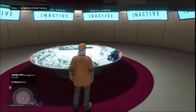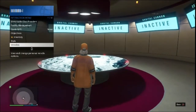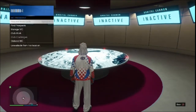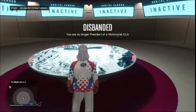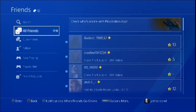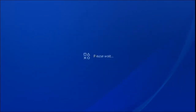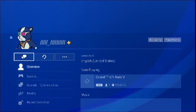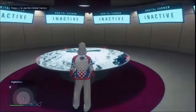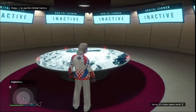Go to the orbital cannon and change your outfit to force save the game. You'll see a yellow circle on the right-hand side. Once the circle disappears, go to the dashboard and join one of your friends who is in a different lobby and in a different targeting mode. In my case, I'll be joining someone in a different session — my targeting mode is free aim and his is assisted aim.